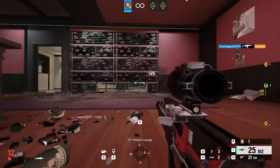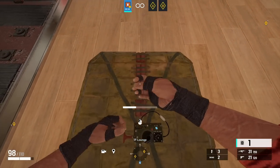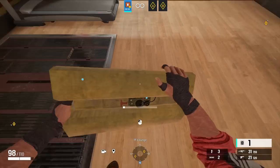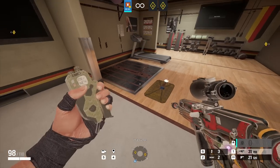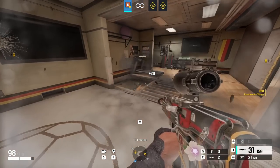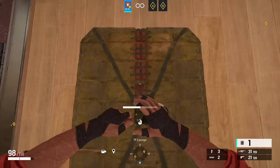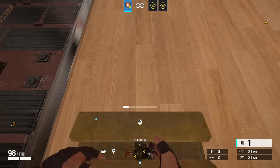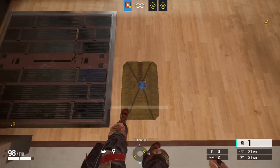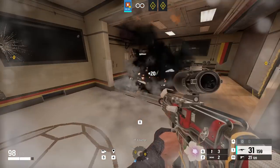Walls aren't the only things that can be reinforced — hatches can be too. Thermite can open up two hatches, one hatch each with his exothermic charge. Ever since the introduction of Kaid, he can also electrify hatches. Just the same way we can exploit the environment around a reinforced wall, we can do the same with a hatch. If the floor beside a hatch is soft, placing a Thermite charge beside it will also breach the hatch regardless of whether there's an electric claw on it.